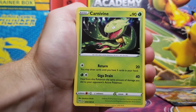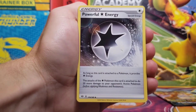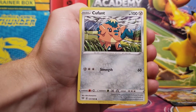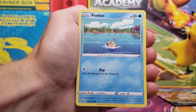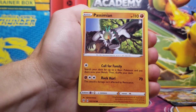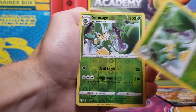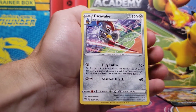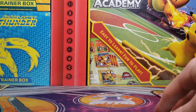We got Psychic-type energy, Carbink, Cape of Toughness, Powerful Energy, Wishiwashi, Cufant, Sinistea, Phoebe — this wasn't a rare one — Passimian, and look at that, two in a row: Simisage reverse holo and an Escavalier non-holo rare.